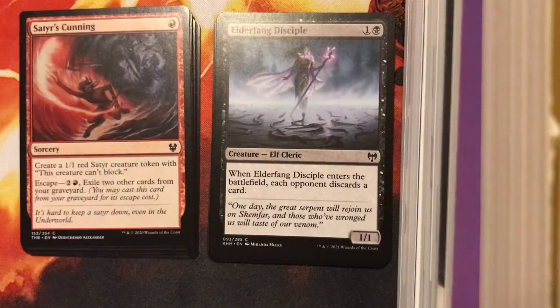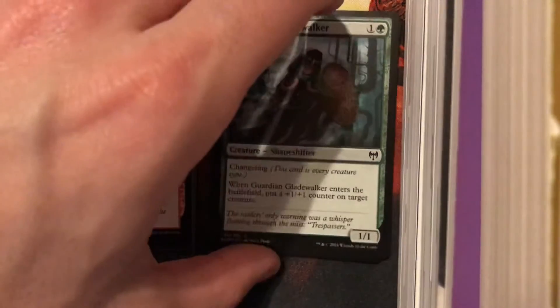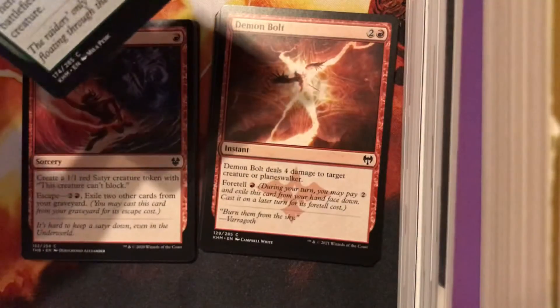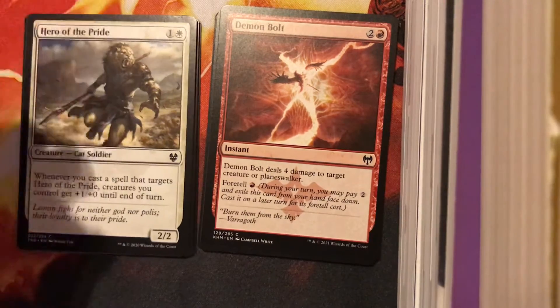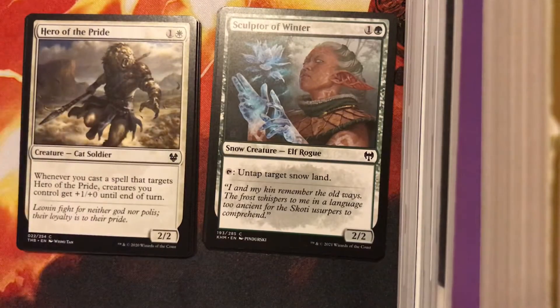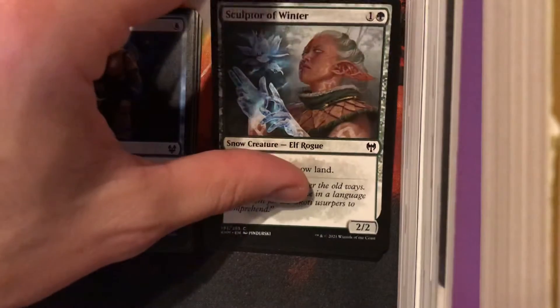Nexus Wardens — nothing major here. Guardian Gladewalker is a lot of fun, I will say that. Definitely of interest. There's a Demon Bolt — one of the best removal spells in the format. I like a Demon Bolt whenever I can find one. I'll first pick a Demon Bolt over a bad rare any day.